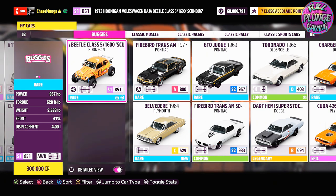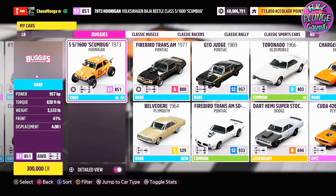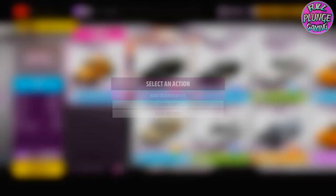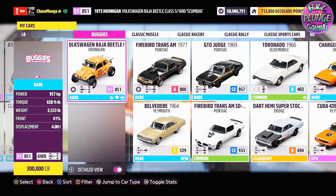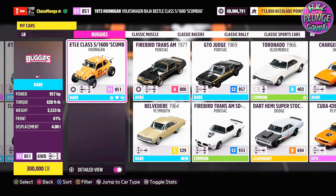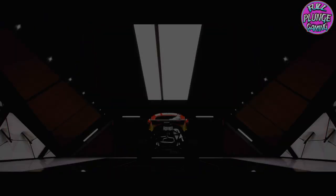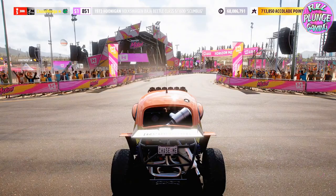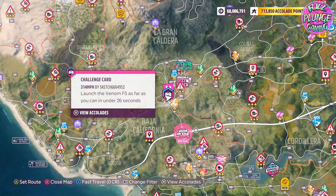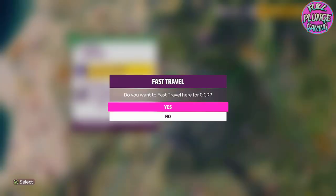It's the Class 5 over 1600 Scumbug from 1973. I've added it to favorites — everything goes into favorites. It's 300,000 credits, and with upgrades probably a little bit more. I'm going to show you why it's the absolute best. We'll go to Titan because that's where we do our testing.